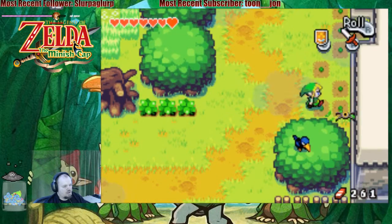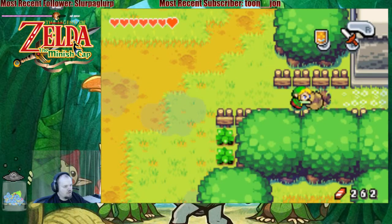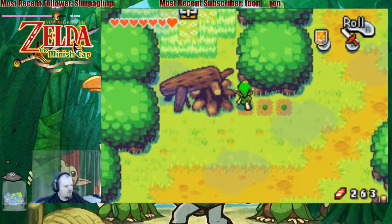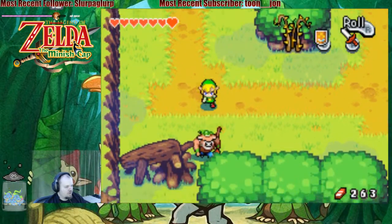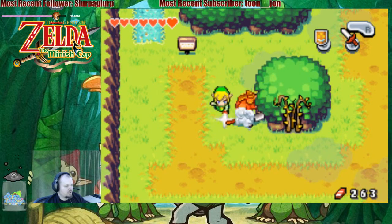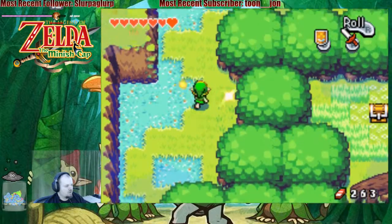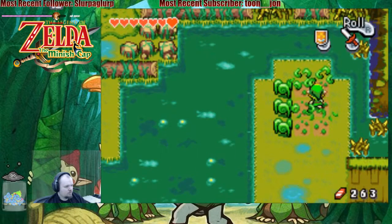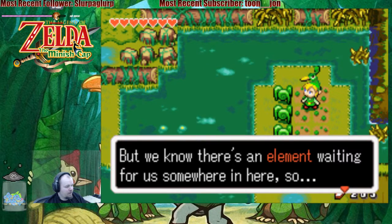Look at all that money I'm getting! Look at this — there's another pathway right here. In we go. There we go. Perfect. I wonder if that needs one of the kinstone zones to get through. There's more than one of them, so I'm wondering if it's something we need from an item from a dungeon. Castor Wilds — danger. Don't forget your Pegasus boots. Well, I don't have any Pegasus boots. So this must be the Castor Wilds — it's a nasty dank place full of swampland and mire. But we know there's an element waiting for us somewhere in here, so in we go.